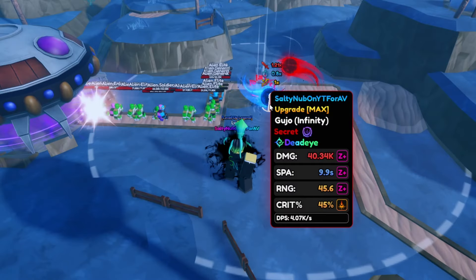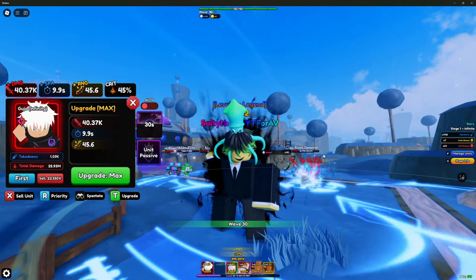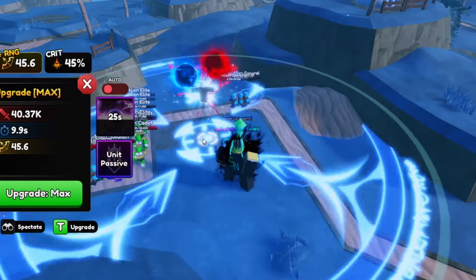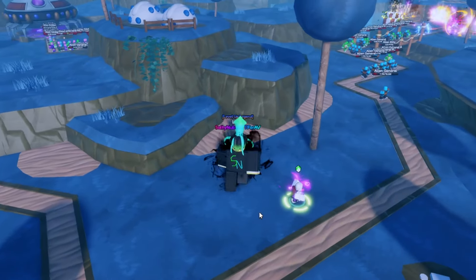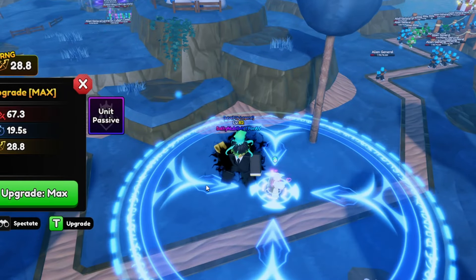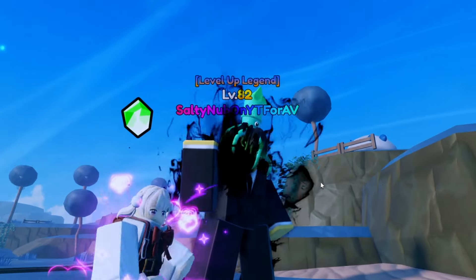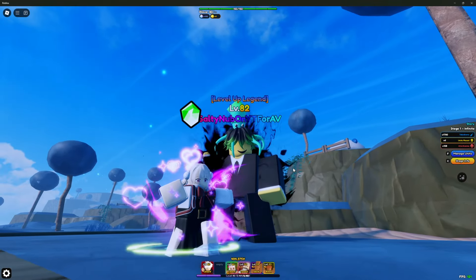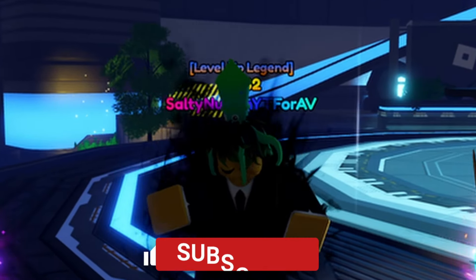Gojo is a very good unit and is currently meta — which makes sense, it is Satoru Gojo after all. We'll sell one and move him over, since I already have Haruka placed and fully maxed with her buff active. She is still going absolutely wild — animated Vanguard devs, why are you letting her have the energy drinks?